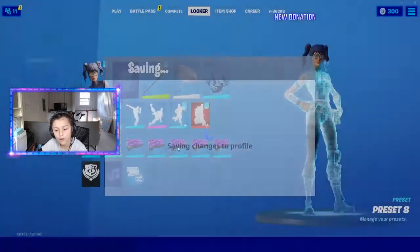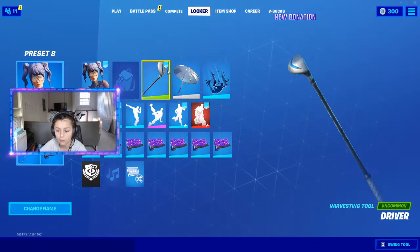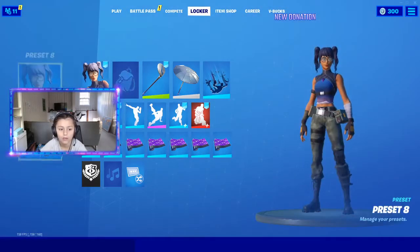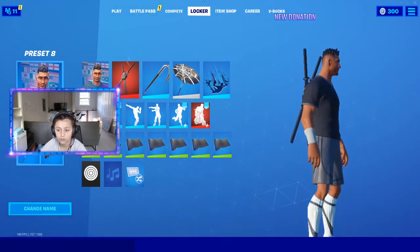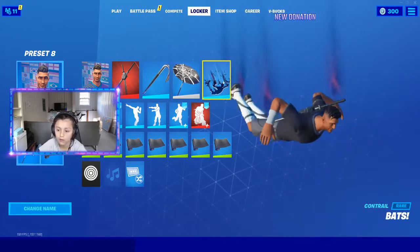Alright, now I'm going to show you my presets. This is one preset: Crystal, no back bling, Driver pickaxe, default winning umbrella, and bats. Tell me if I need to do anything. This — soccer skin with the dual pantalons, Trobar, Season 6 winning umbrella, and bats.